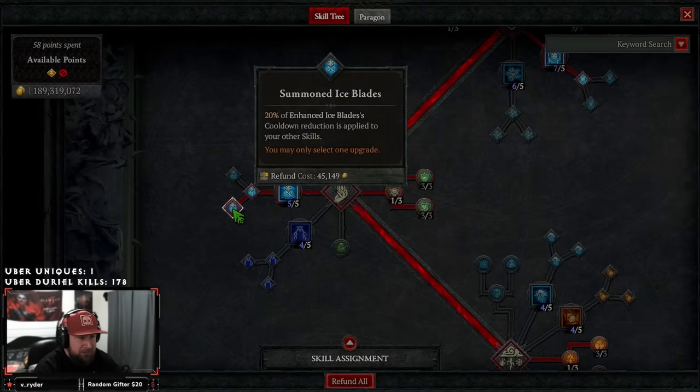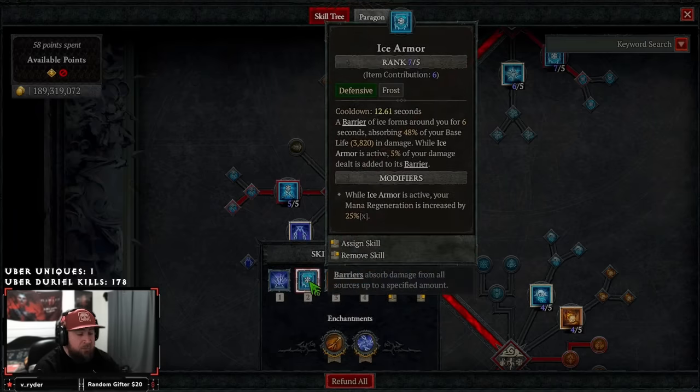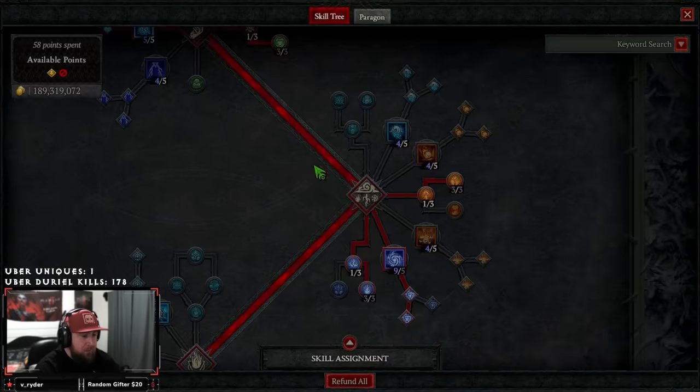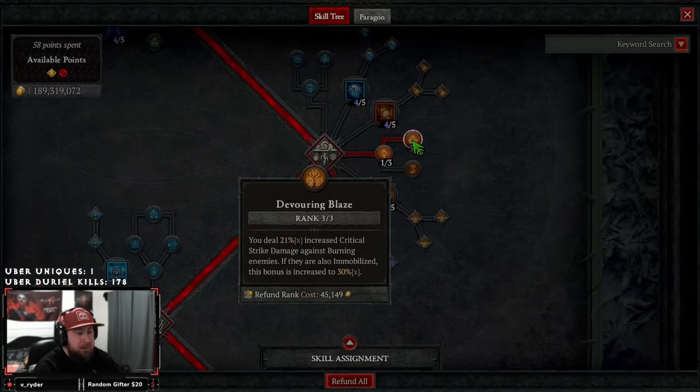We take Ice Blades — specifically Summoned Ice Blades — so that 20% of the enhanced Ice Blades cooldown is applied to our other skills. This mainly helps get uptime on Unstable Currents so we can cast it more. This also applies cold damage, which we'll talk about with the Tao Rasha ring later.